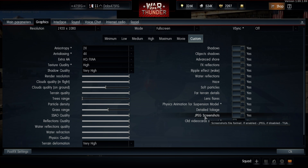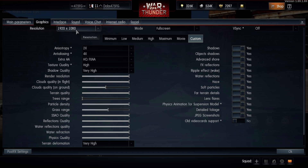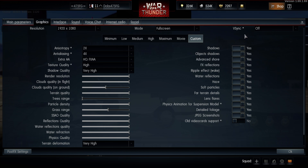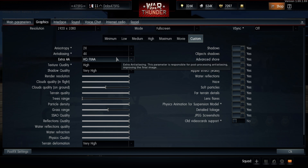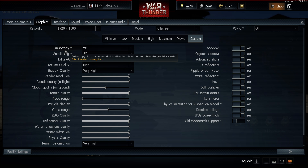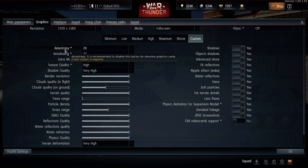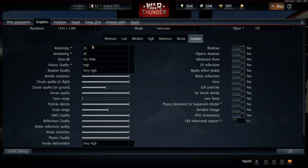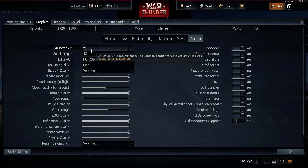Alright, so I made some changes to my graphic settings. 1920 by 1080, so I could see if I can see airplanes. I fly V-Sync off, just like it that way. This guy right here, I moved it up and I had a hell of a time seeing airplanes, moved it down to 2x and everything sort of cleared up for me.